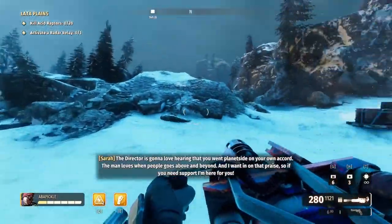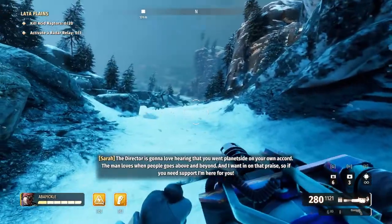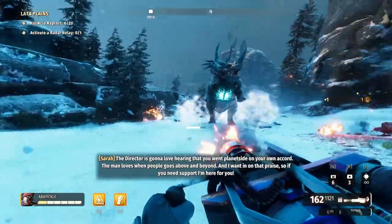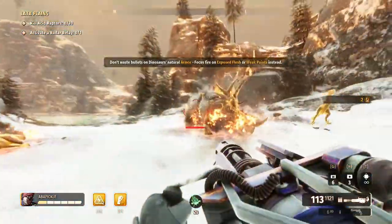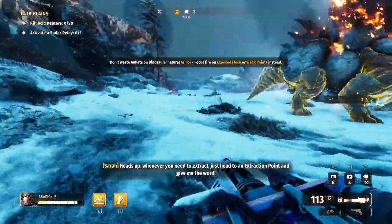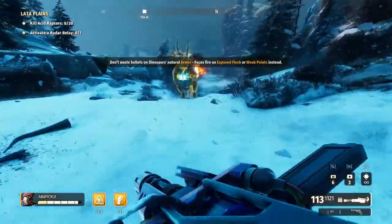Alright, so to show you an example: she has six bars of health, one of which is armored. Every enforcer can equip the minigun. She's tanky, she's got good damage, and she's got that stun from the Static Barriers.